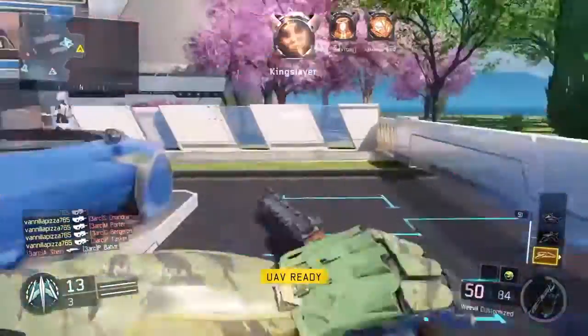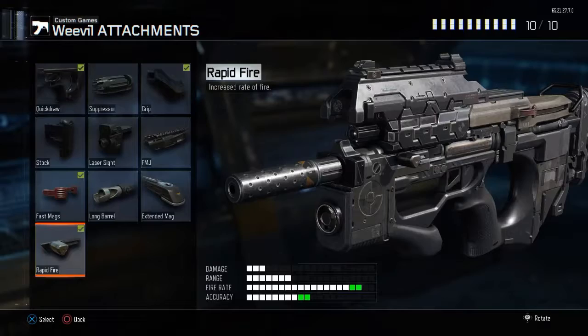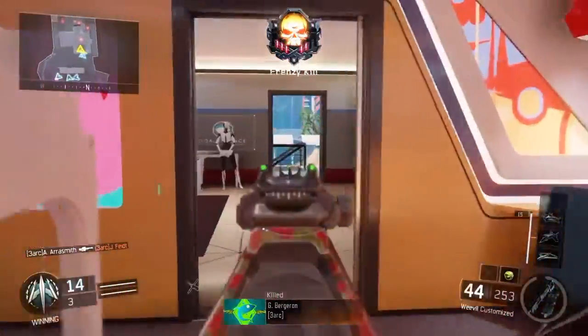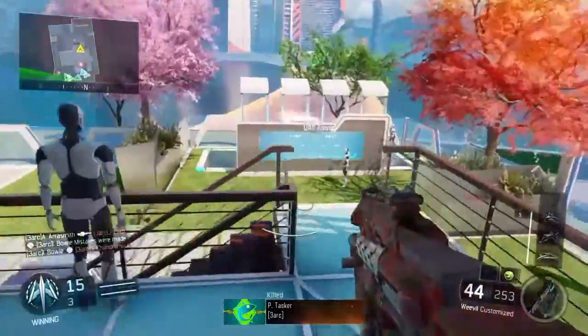The next attachment you're going to need is rapid fire. This gun's so accurate that rapid fire doesn't matter, and it's kind of your guys' choice if you want to do rapid fire — it doesn't necessarily make the gun OP, but you can put it on there if you want.